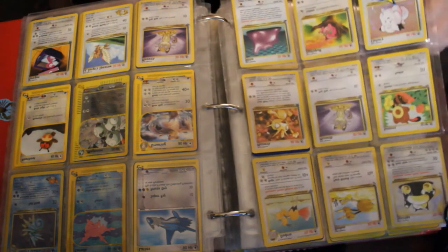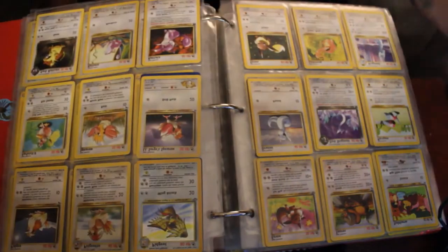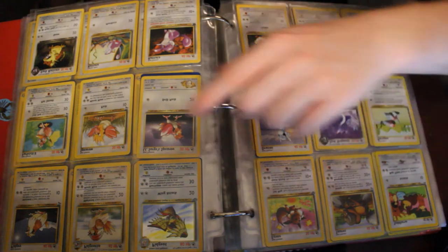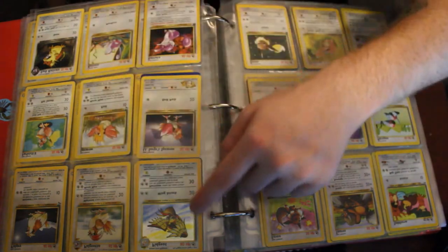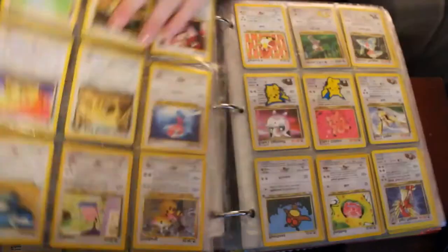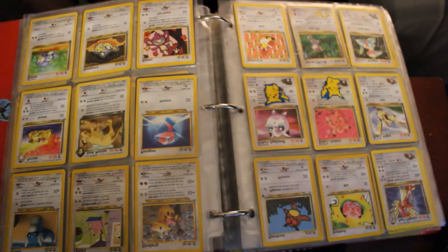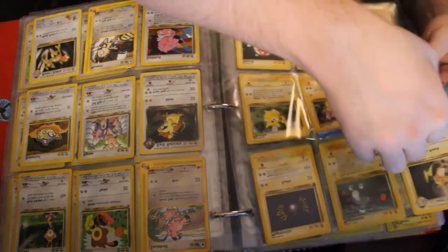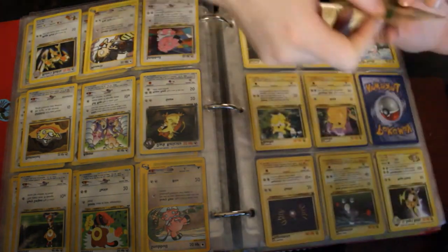Snorlax — I like him, he's funny. I don't think I have anything on this page, but it's still pretty cool. Promo Pikachu card right here. I'll even take it out — it's probably not worth anything anyway.